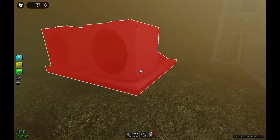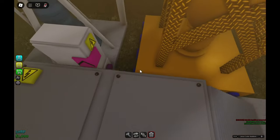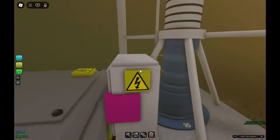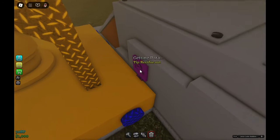How the scrubber works: of course, we have a power input. We have a fluid input for water or filtered water. Filtered water gives it a tiny bit of efficiency boost, but not much. Then we have our residue output.